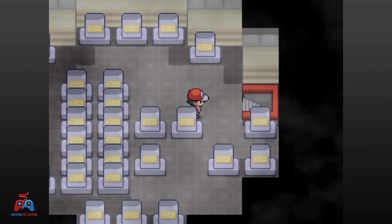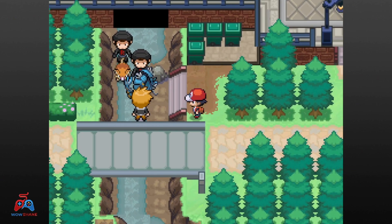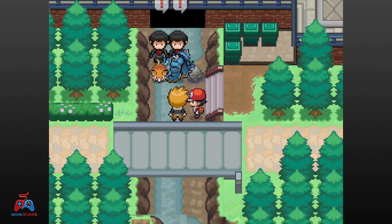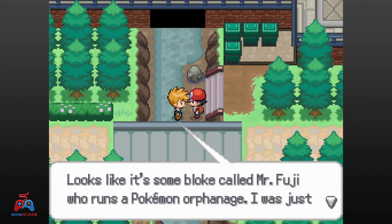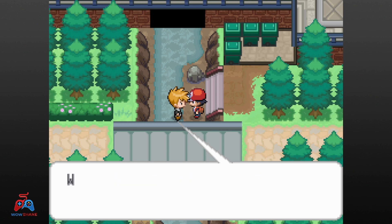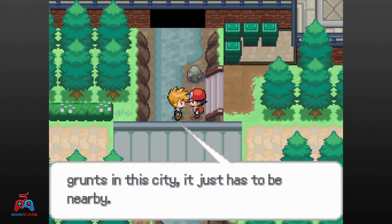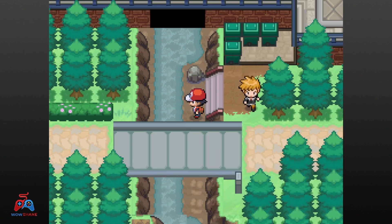Not much else left to do, so we're going back to Celadon. I go to see if the gym is open yet, but nope — there's good old Rival, who I'm running out of creative ways to spin both of his names, trying to get into the sewers. He forces the Rocket Grunts into the sewers and tells me the old man in the Pokemon Tower was Mr. Fuji. He goes to look for the Rocket headquarters in Celadon City, blatantly ignoring the fact that the Rocket Grunts retreated into the sewers.